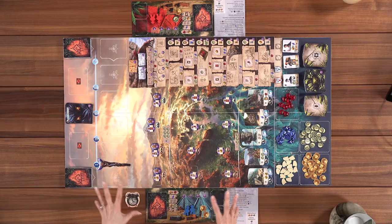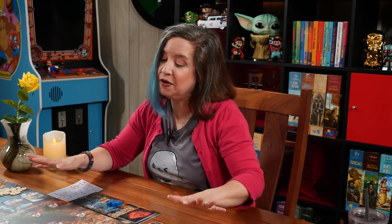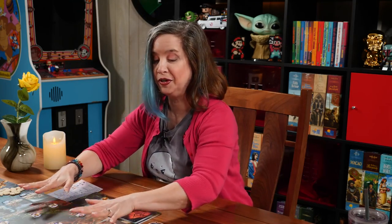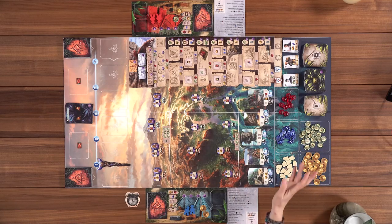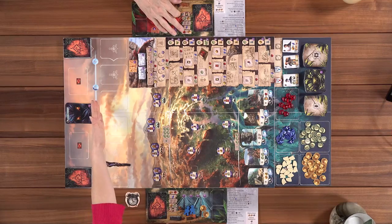Tonight we are going to play Lost Ruins of Arnak. In this game, we are explorers and we come across this mysterious uncharted island, and we are going to start researching it and trying to figure out where a mysterious temple is. In the course of this game, you're doing your research on the main board, collecting resources, and there are guardian tiles, so you will be fighting some monsters too. The game plays in five rounds, marked on the top board, and highest points wins.